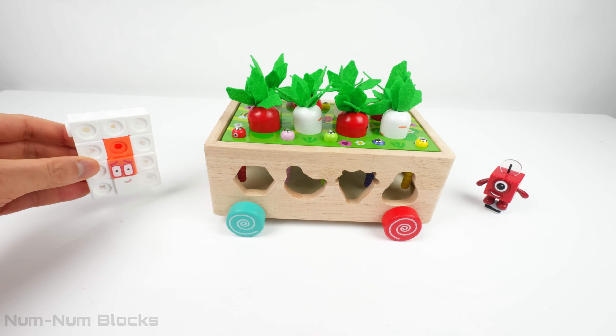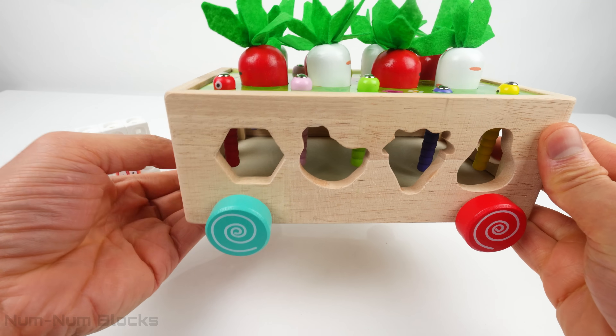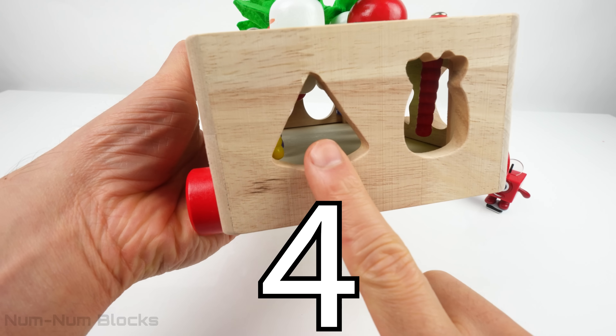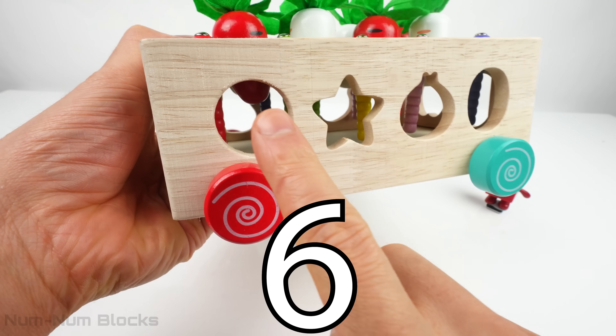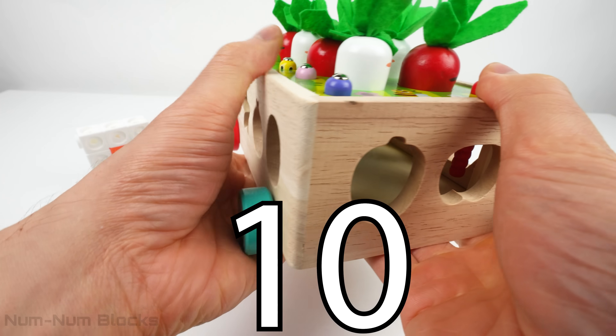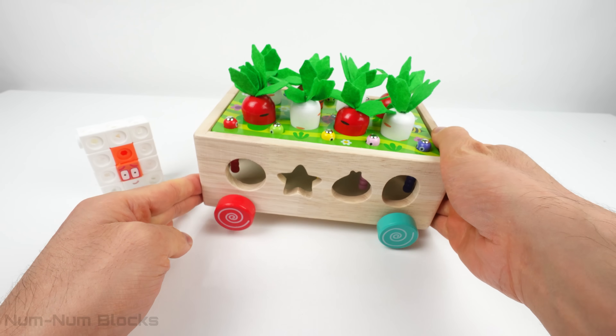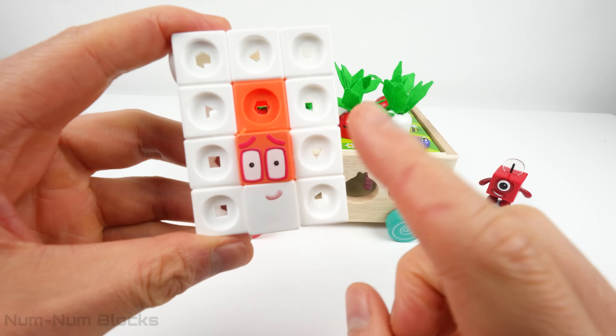Let's count the holes on the sides just to be sure we have twelve. One, two, three, four, five, six, seven, eight, nine, ten, eleven, twelve. Twelve holes. That matches number block twelve.